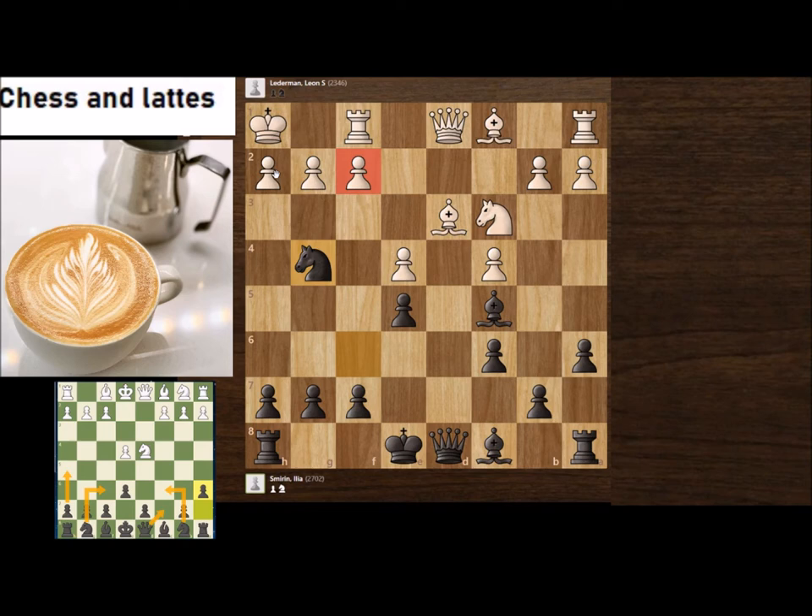Black has castled, the queen can come here, and in some variations h7-h5 can be a very strong push. On Ng4, Qh4 is a threat. Nxf2 is also a threat. White played f3 — the idea being that if the queen goes here, they will take.